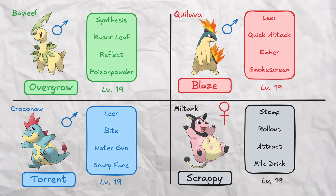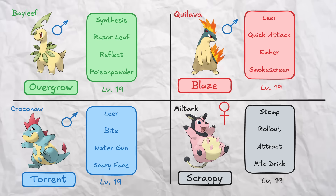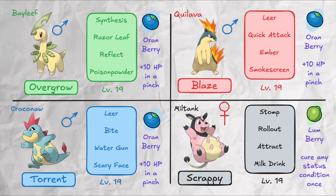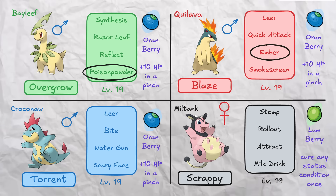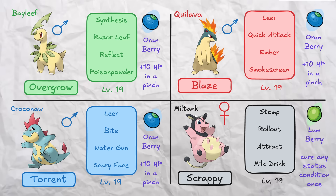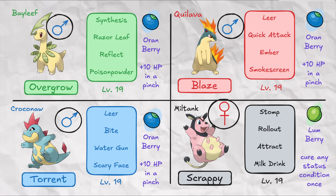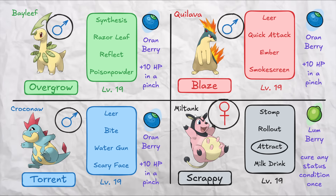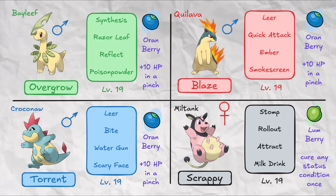Miltank has the Scrappy ability and our Mons have their respective elemental boosting abilities. Miltank also holds a Lum Berry, which allows it to recover from any status condition - something that's going to be important and really annoying when it comes to matchups against Quilava and Bayleaf, who have the tools to burn and poison respectively. Our Mons will hold Humble Oren Berries, giving them a little bit more longevity. Our Mons are all male, which is statistically very likely, while Whitney's Miltank is obviously female, so Attract is a real threat here. We'll also prevent Whitney or ourselves from using any items from the bag.